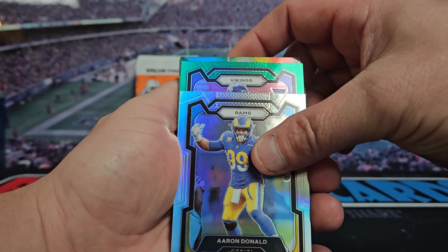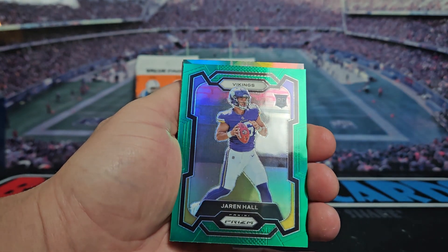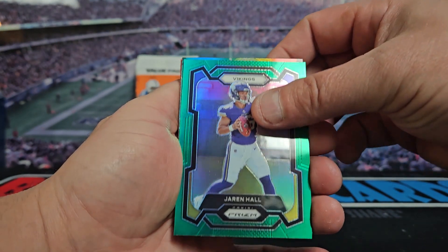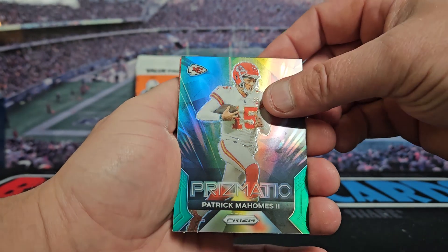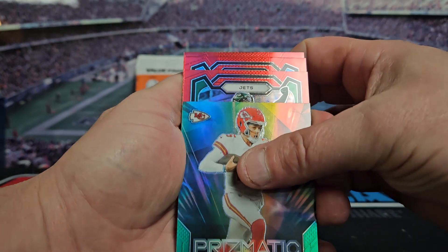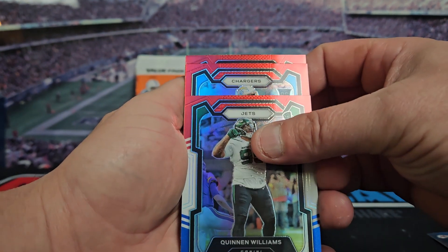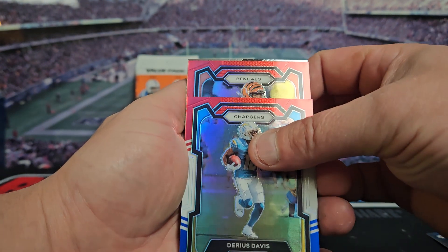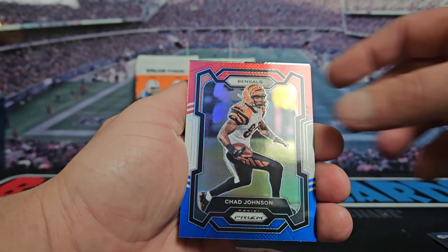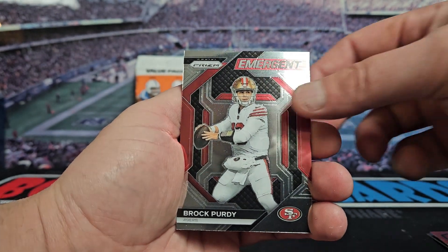Our first green is a Vikings rookie — Jordan Addison — and Jaron Hall. Our next green is a prismatic Patrick Mahomes, take that! For our red, white, and blues we got a Jet Quinn Williams, we got a Chargers rookie Darius Davis, and then we got a Bengal Chad Johnson. On the back we got an Emergent Brock Purdy. Not a bad first pack!